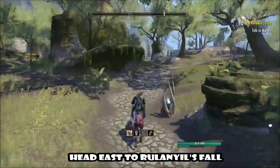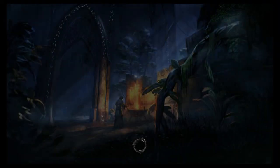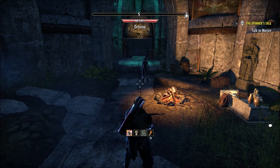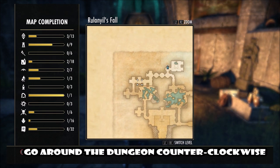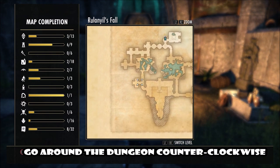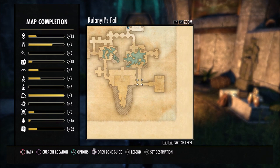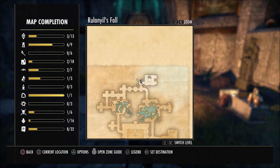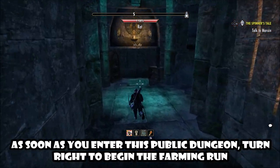Fast forward through the travel and enter the dungeon. Once you've loaded in, you want to go counterclockwise — just to go around the dungeon in a full circle. I like to go counterclockwise because that's how I've been doing it; once you get familiar with the dungeon it's fine either way. Close up the map and immediately head right as you enter the public dungeon to start your farm.